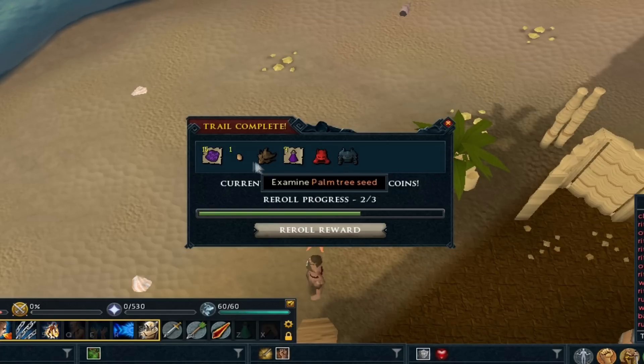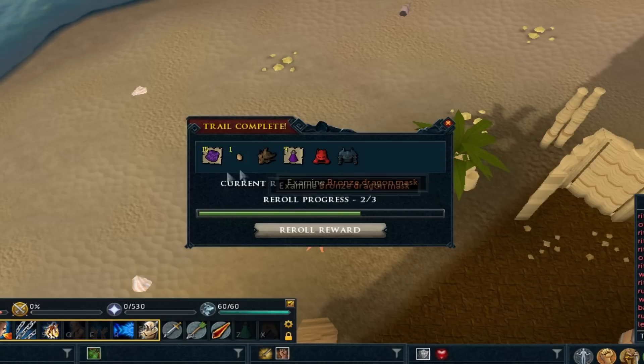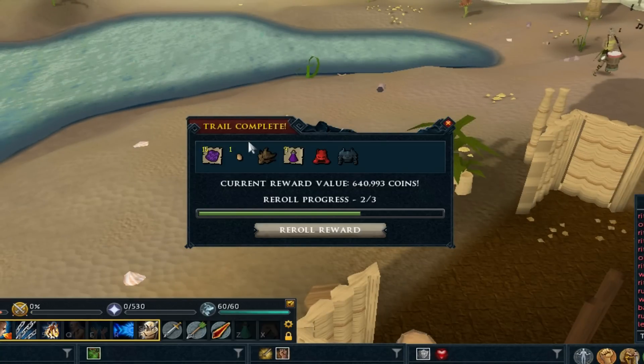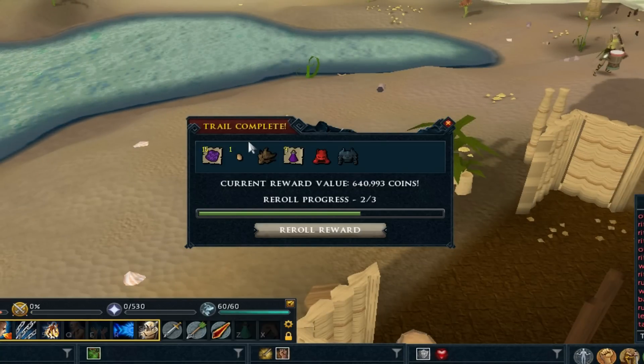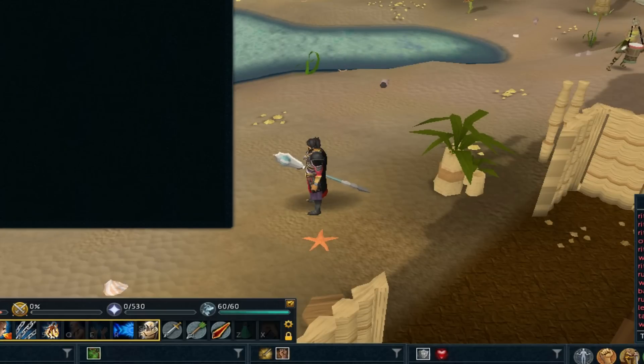Oh yeah, that's awesome — bronze dragon mask on clue number 15! I can't reroll this. That's 640k, almost 641k. That is actually a really good drop. I think that's quite rare but not too rare, so I don't feel disappointed. I could have got something really awesome like a dye, so I'm actually really happy with that.